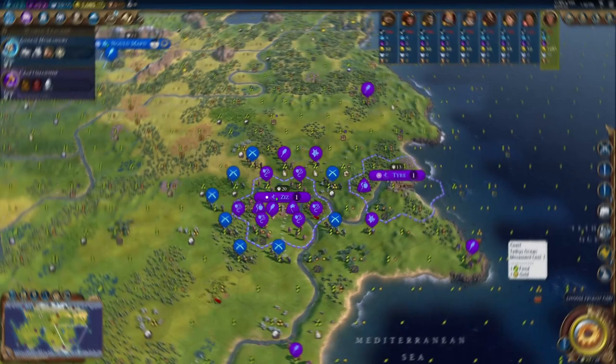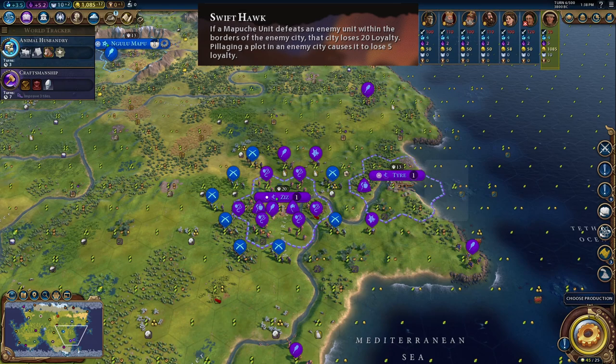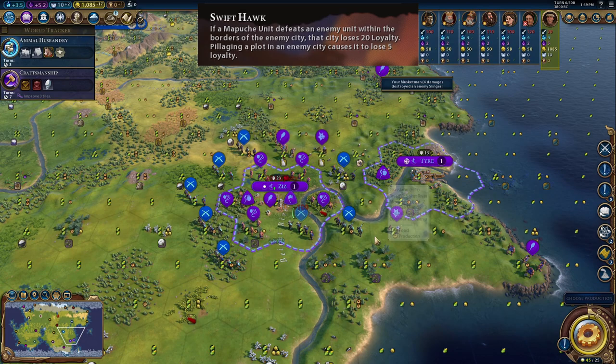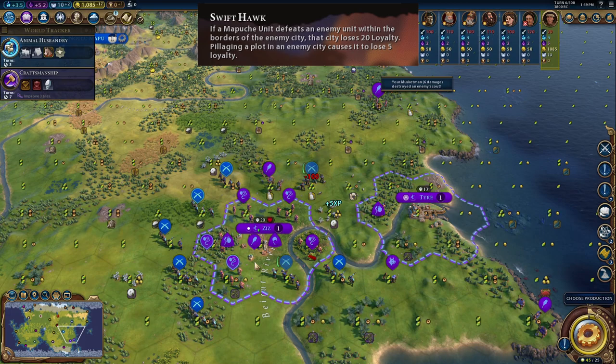Let's start with Lautaro's leader ability, Swift Hawk. If a Mapuche unit defeats an enemy unit within the borders of the enemy city, that city loses 20 loyalty. Pillaging a plot in an enemy city causes it to lose 5 loyalty. In this example, you can see the city of Ziz has full loyalty and is getting 20 loyalty per turn. I'm currently at war with Dido, so let's start attacking her units. Every time we attack a unit, it'll lose 20 loyalty in the city. Note that the units have to be inside of Dido's territory to lose loyalty, so if I attack this scout there is no loyalty lost within the city.